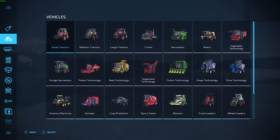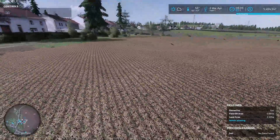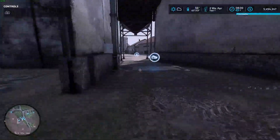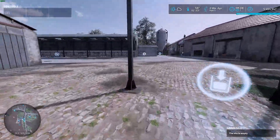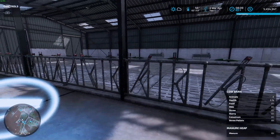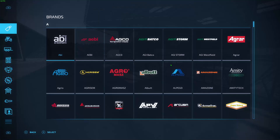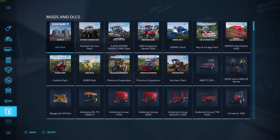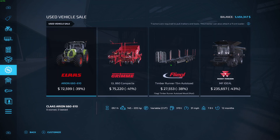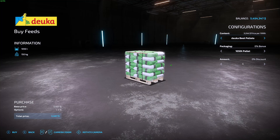We've got a Claas dealership here — that happens to be my favorite brand, so we are going to go with a bunch of Claas stuff. What we need to do is get cows, obviously, because that's the biggest thing that's been reworked — the whole animals system. Let's go to the shop. You can see we've got all kinds of feeds in here.